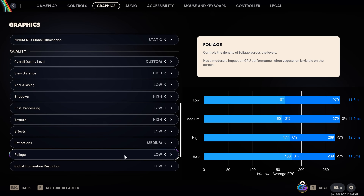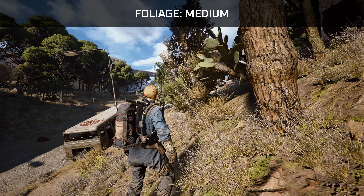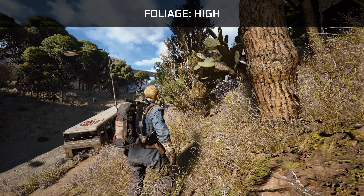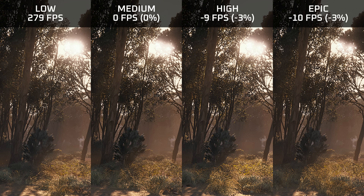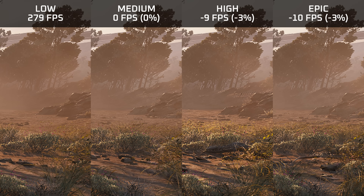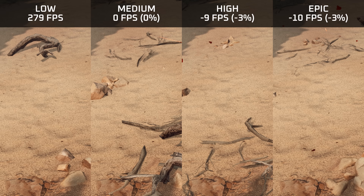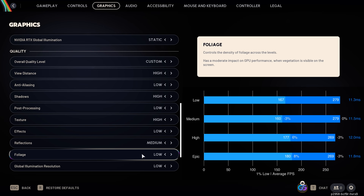For foliage, medium comes with roughly the same performance as low, and high and epic only reduce performance by about 3%. This setting is really ground growth quality, as it only affects shrubs and bushes — larger trees are completely unaffected and their quality is governed by the view distance setting. Interestingly, increasing foliage also adds more rocks on the ground and affects tree branches on the ground. I'd recommend medium for best performance, or high for a slight visual upgrade.